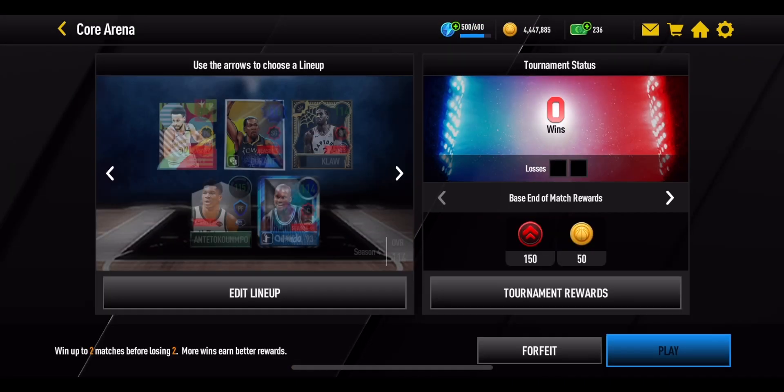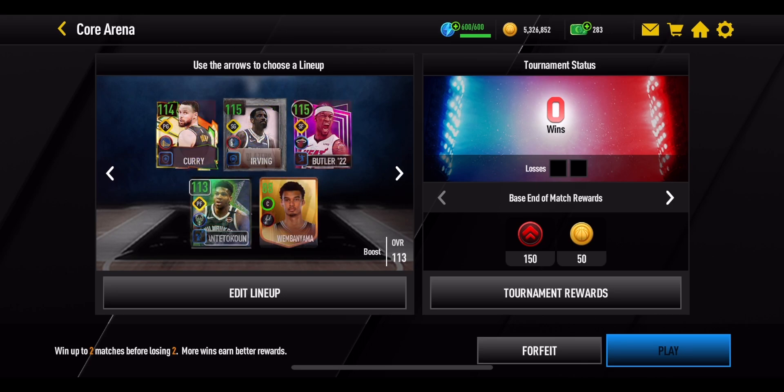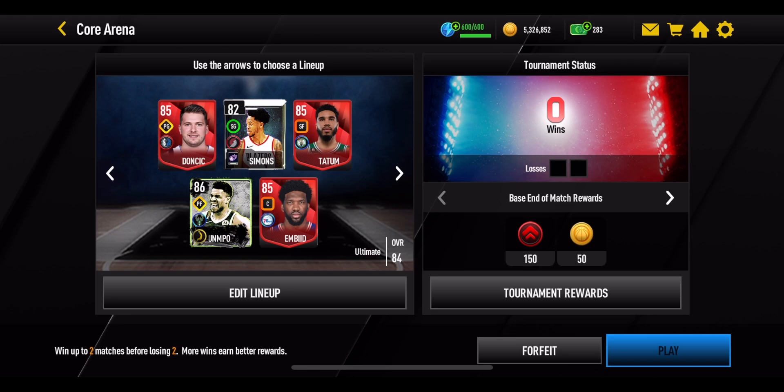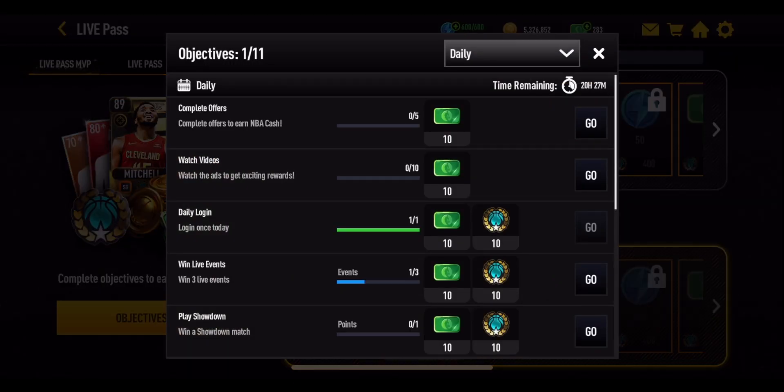Depending on where you are in the world, you may or may not have a viable server for the arena. I suggest you go into the Arena section and just try it out. You can use past season lineups or a current season lineup — it doesn't really matter. Just press play, get the win, and that will get you another 10 live points.